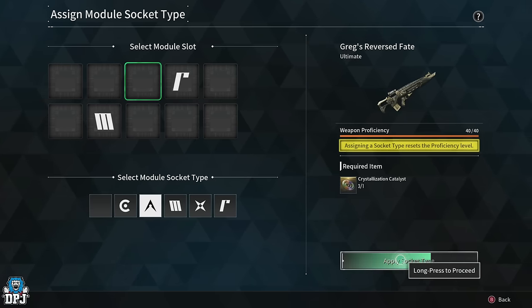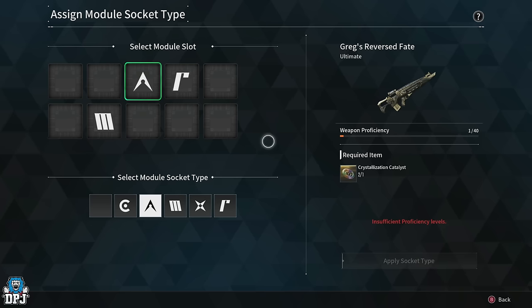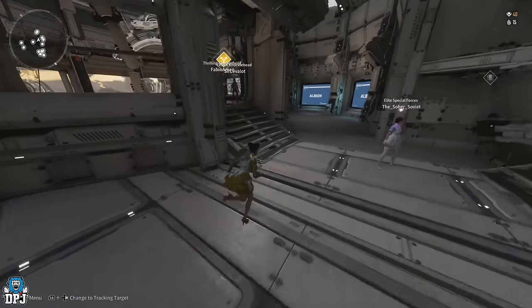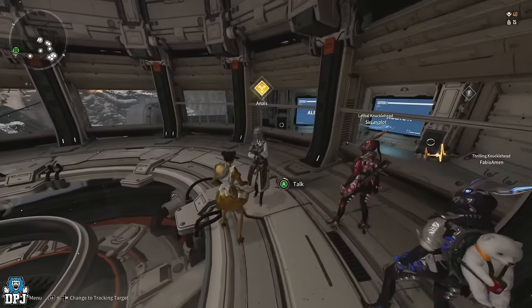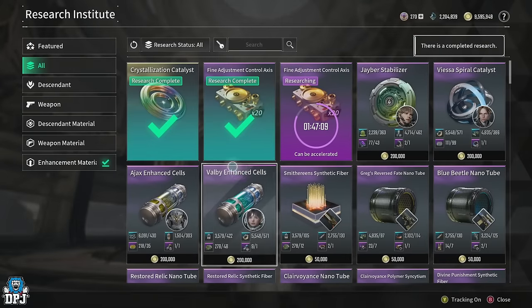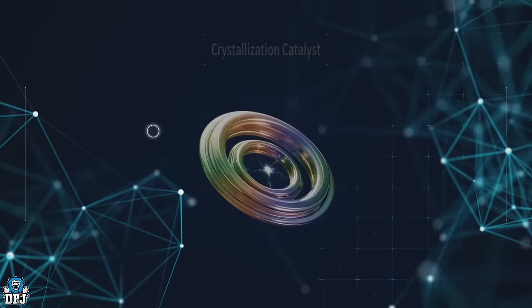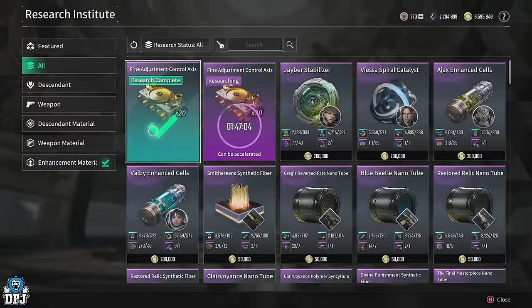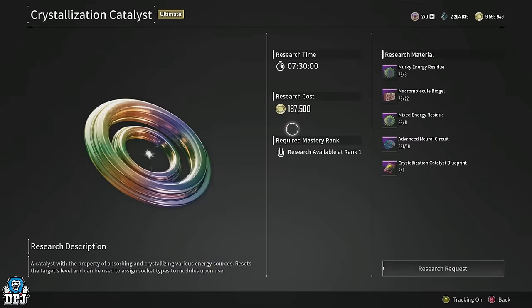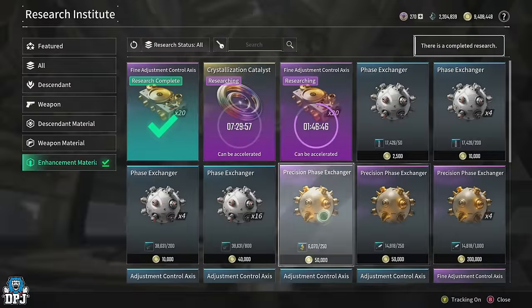There are countless ways to get crystallization catalysts, but the highest percentage from an amorphous pattern is 20%. My goal was to find the quickest way to get an amorphous pattern with no stress — and that's the farm I'm bringing you today. It doesn't require you to take out a void intercept boss; this method uses void fusion reactors, and it lets you double or triple your chances with an easy normal mode boss. Don't worry about the shards needed to start void fusion reactors — there are easy ways to get those too, which I'll explain shortly.